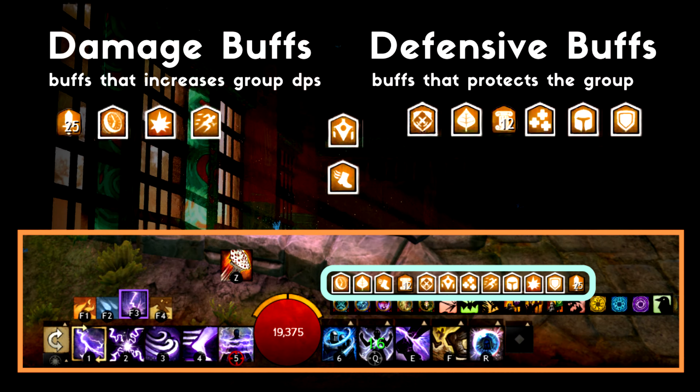Guild Wars 2 buffs can be categorized as damage buffs and defensive buffs. There is also another category in the dummy training area called utility buffs, but we can still categorize it like this too. Damage buffs are there to boost your group DPS. Ways to boost the damage of a power class or a condi class can differ. For defensive buffs, some of them are very situational — meaning you would bring certain defensive buffs for only certain mechanics — but some of them are needed for your basic survival.